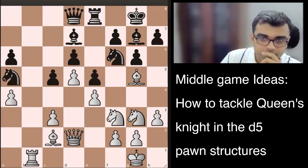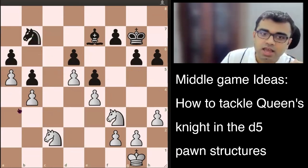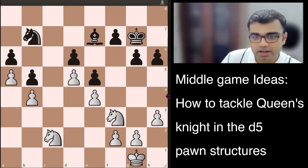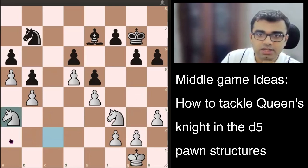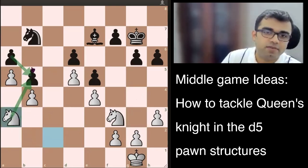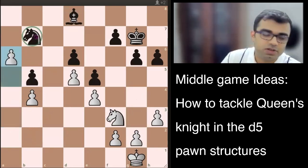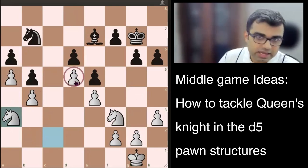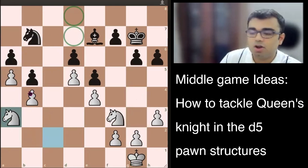Example number two: again we have a pawn on d5, and the b7 knight is a bad knight because it has no jumping squares. The pawn on a6 is also a backward pawn, so white has many options. White can start with g4, king f1, or even try tricks going for knight to a3 with the idea of knight to b5. After takes, the knight has no squares to move — this is the problem. When you take a square on d5 with your pawn, you basically control c6, and you don't allow black many squares around d5.